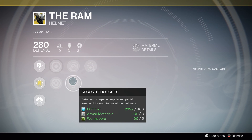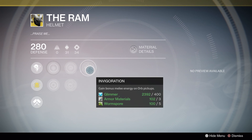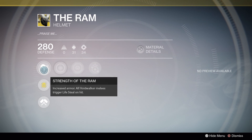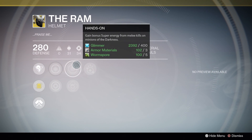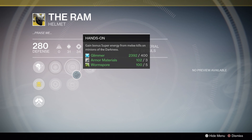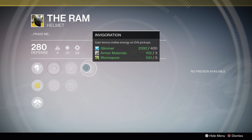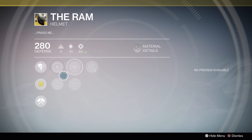It does seem set up for PvE though — it has Hands On (bonus super energy for melee kills on minions of the darkness), Second Thoughts (bonus super energy from special weapon kills on minions of the darkness), and Invigoration (bonus melee energy on orb pickups). I don't play Warlock a lot, but if you re-roll these you should get new perks because this is literally a PvE helmet — it has no PvP benefit right now besides the Voidwalker Lifesteal, which limits you to that subclass.